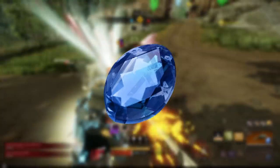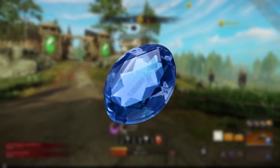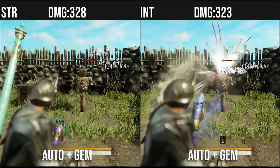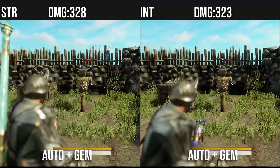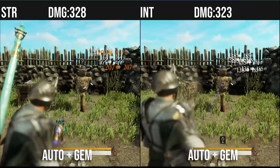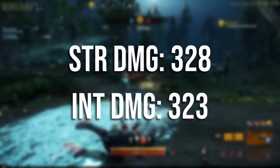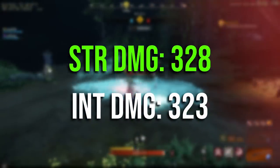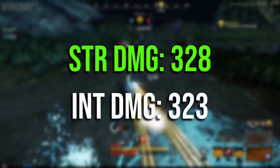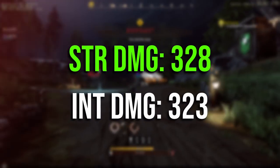Here I slot in an int gem, so 50% of my damage will scale from intelligence. Combining the auto attack with an int gem, the numbers get a lot closer. Strength still wins out but not by a lot — we get 328 for strength and 323 for intelligence, so the damage numbers are much closer.